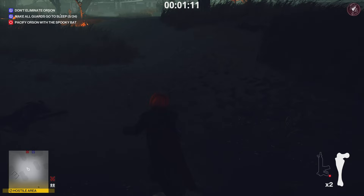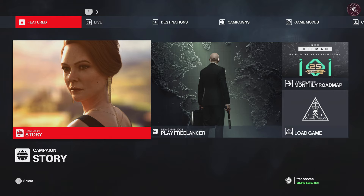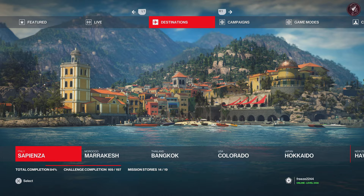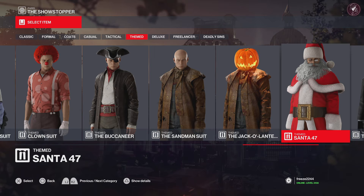That will unlock this particular outfit, and it's actually really cool. I'm going to show you exactly what it looks like on a regular map, so I'm going to exit to the menu now. I thought a night time mission would be more beneficial to showcase the suit, so I think Paris would be the best place for that.